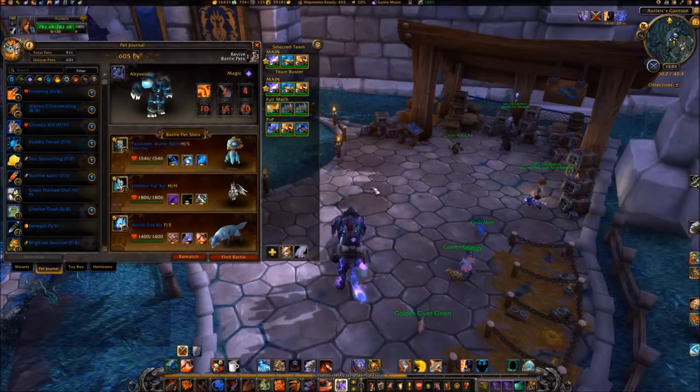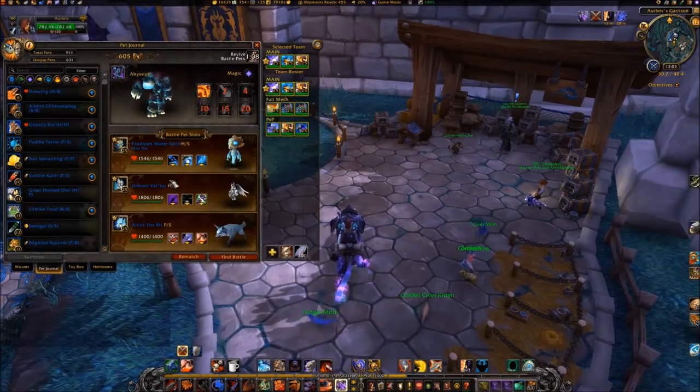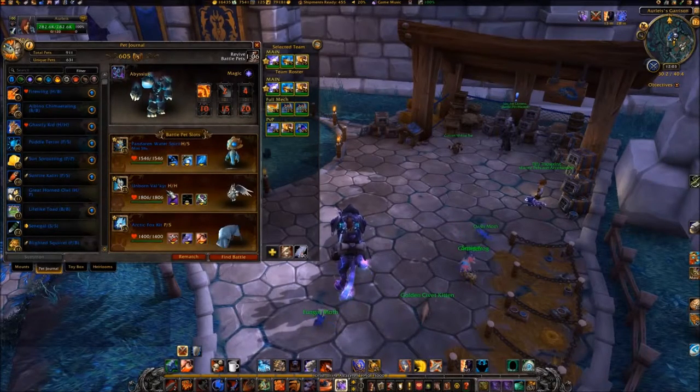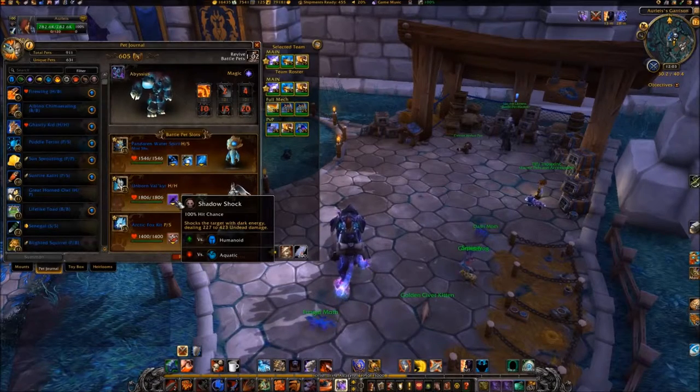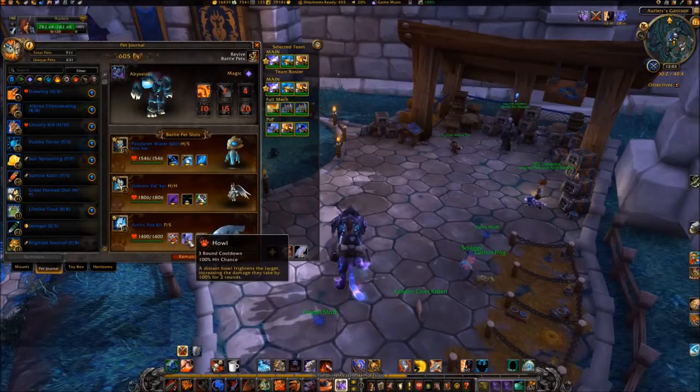For this battle, we will be using the Pandaren Watersphere with the abilities Water Jet, Whirlpool, and Geyser. For the Unborn Valkyr, use Shadow Shock, Curse of Doom, and Haunt. I've also brought along a Fox Pet as backup.